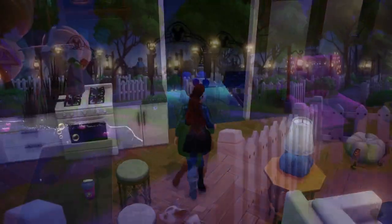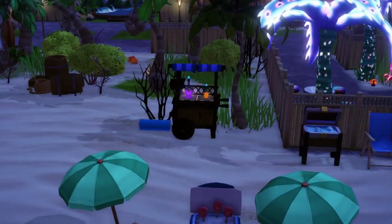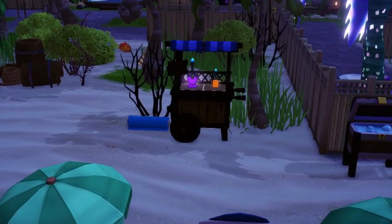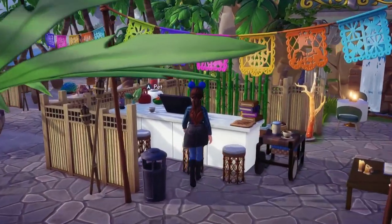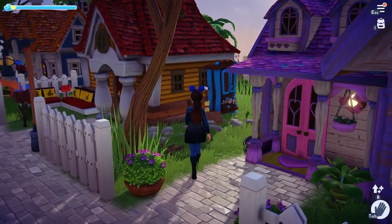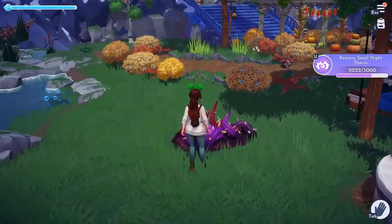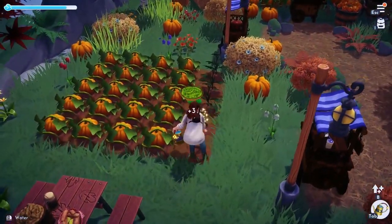I'd like to end this video with one more tip: when decorating in Disney's Dreamlight Valley, think outside the box. A roll of fabric becomes a yoga mat; a crafted potion becomes suntan lotion for sale in a booth on the beach; a desktop computer becomes a cash register at the coffee shop; a dresser becomes an outdoor storage shed. Most importantly, do what makes you happy in your game and have fun. Until next time, friends — peace.